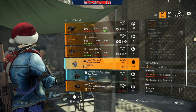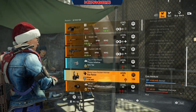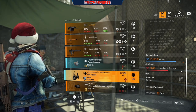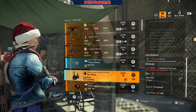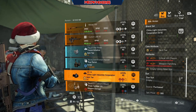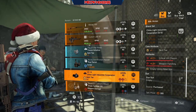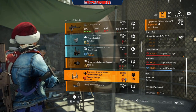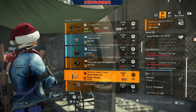A Futura mask with 6.6 headshot damage. A True Patriot holster with 449 armor and 6.5 headshot damage. A China Light mask with 4.7 crit hit chance and 6 weapon handling. A Group-O holster with 10.3 weapon damage, 6 weapon handling, and 8.5 hazard protection.